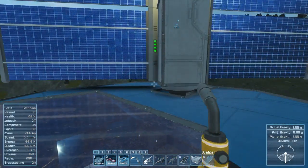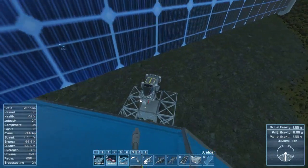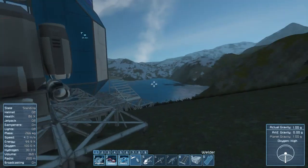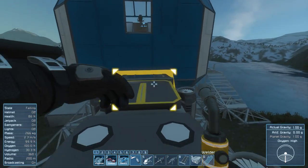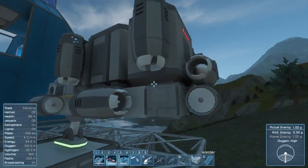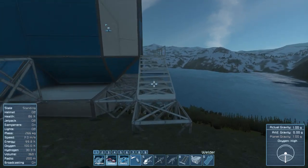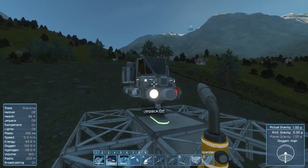That's going to be it for this let's play. We're going to add the connector in the next episode so we can recharge our exploration ship, go out, and mine some stuff. Thank you so much for watching — I hope you enjoyed and learned something. I didn't know about the air vent before! Please like, subscribe, leave a comment with tips, and I'll see you in the next one. Have a good day, bye bye.